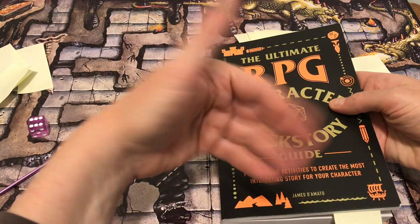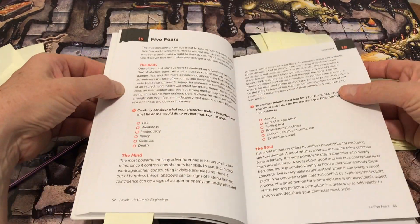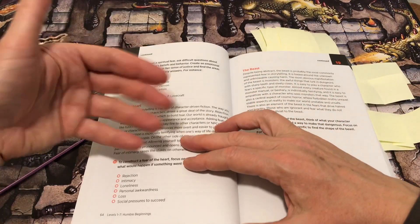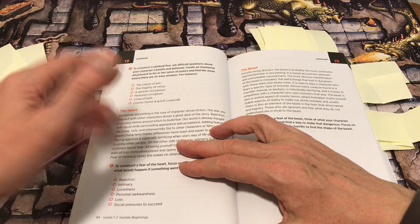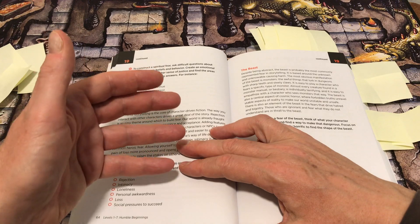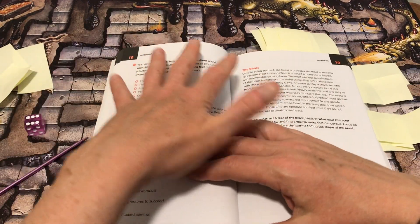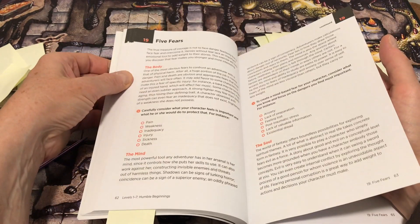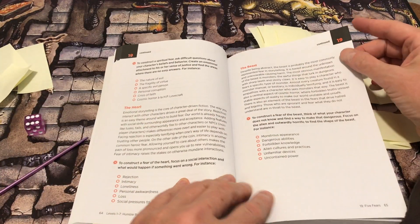Familiarity with the different exercises in the book and remembering that they're here — if you have it on the side of your table as you're playing — can be helpful. You can know: 'I'm going to go to this fear thing and roll on something that might give some direction there.'